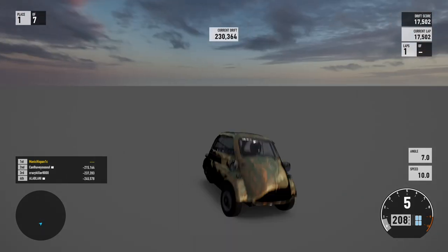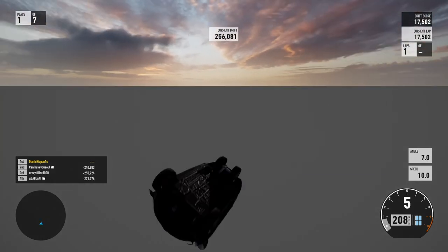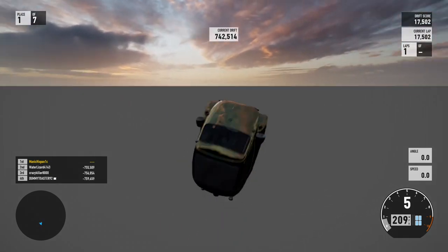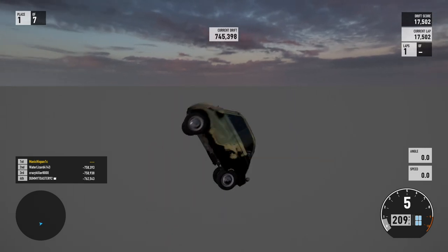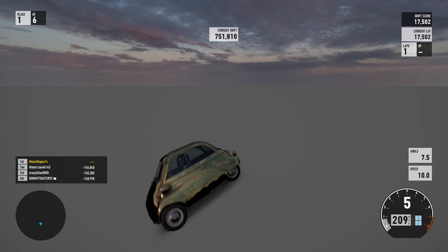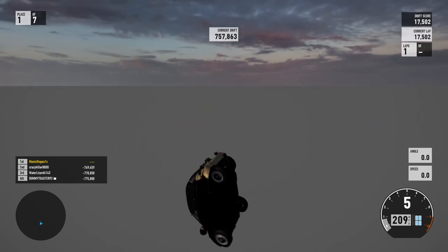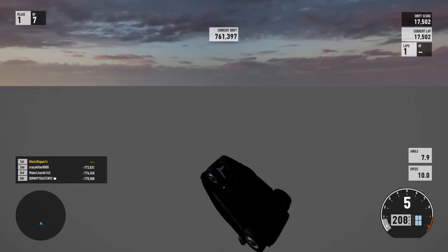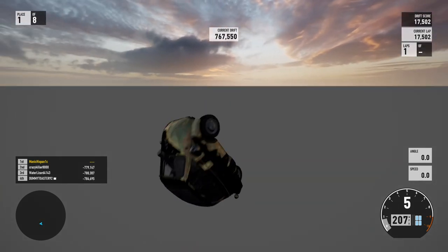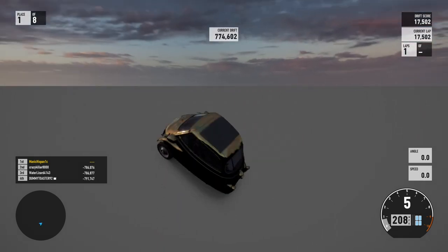All you have to do is just sit there and watch the drift points go up. This part is where you're just going to be sitting there and watching. It's not the most fun way to make money in the game, but it's sure to work. It's going to take about 10 minutes to get to 100k — that's a million drift points. I'm playing this at 400% speed just so you guys can see. The way it works is about 10% of the amount of drift points you've got — so if you get 1 million, you're going to make 100k. If you sit there for about an hour and make 10 million, you're going to make a million.